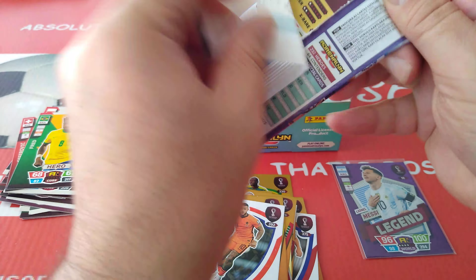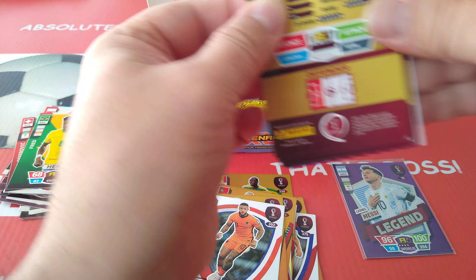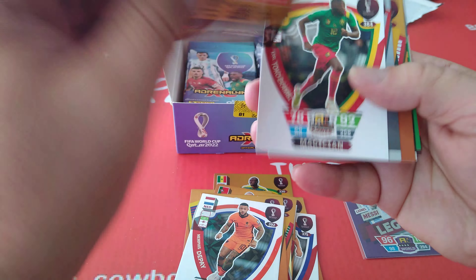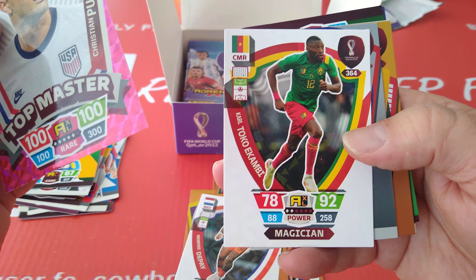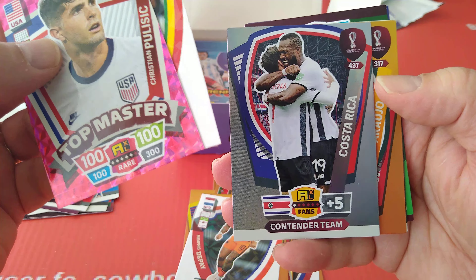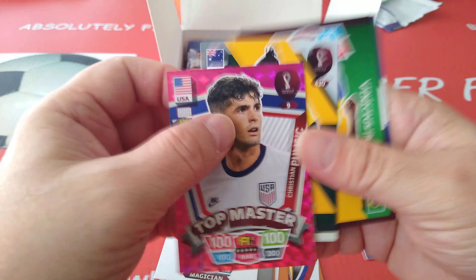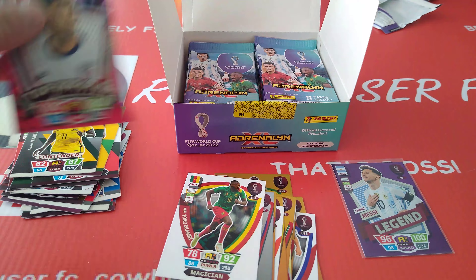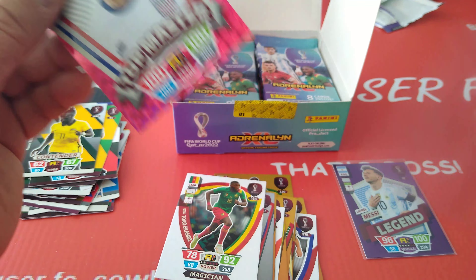Base cards — we've seen those cards. If something big comes up of course we'll have a closer look. And boom — Topmaster Pulisic! Magician, Costa Rica contender team, and an Araujo fans' favourite. What a packet! That's what I'm talking about. Our first big boom of the opening in terms of the subset.